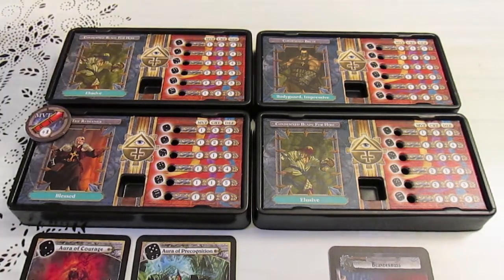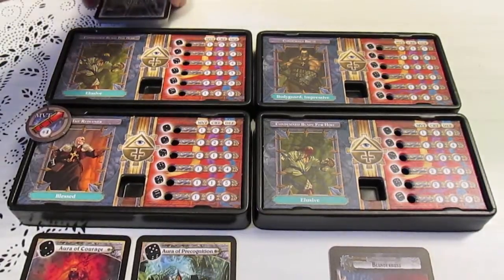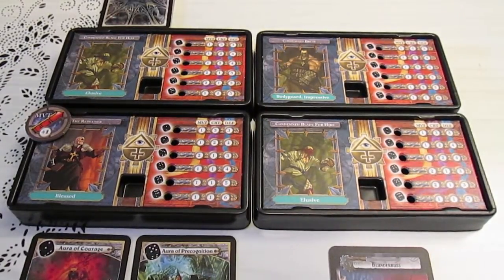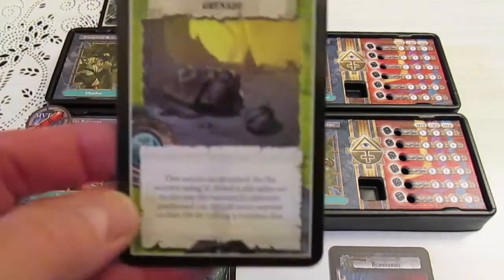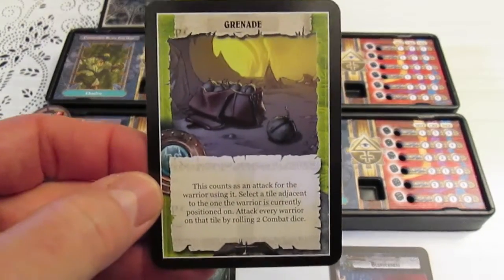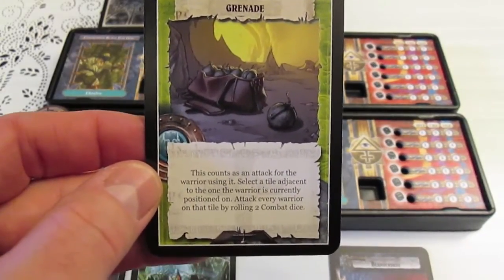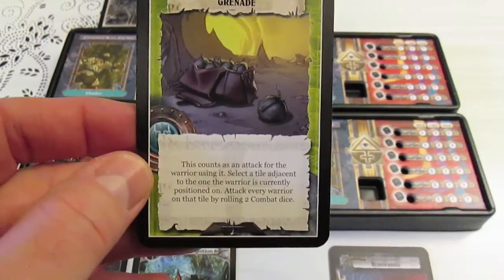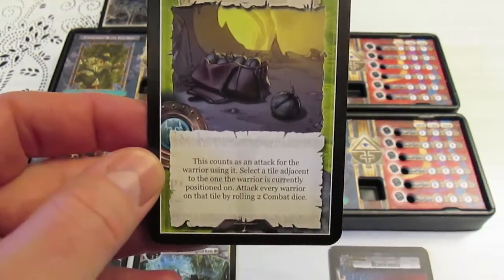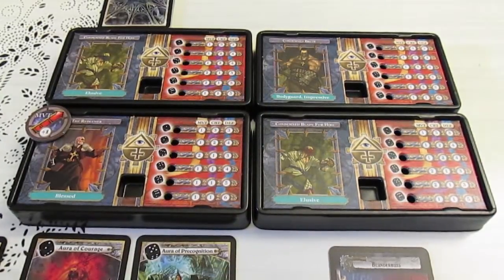We also have a stack of advantage cards. If a tile comes up that has a little chest icon box on it, they will be able to draw one card. They start the game with a grenade, which was randomly drawn from that deck. It counts as an attack for using a tile adjacent to the one that warriors are on, and they attack everyone with two combat dice. So it's a one-shot grenade.